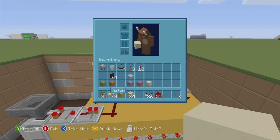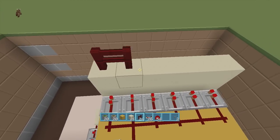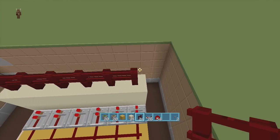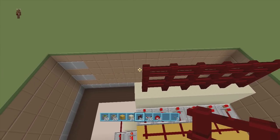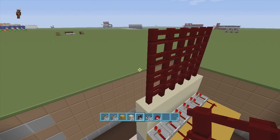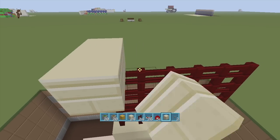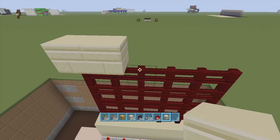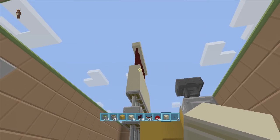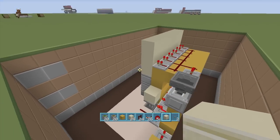Now we're going to put in our top pistons and fence gates. Take out your fence gates and put four rows of fence gates right above your sand blocks — one, two, three, four. Then take out your block of choice — I'm using smooth sandstone — and put a block right above the fence gates. Go back down, flip down your lever so it extends the gate all the way up, then flip it back down.